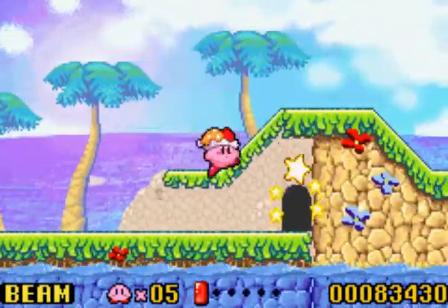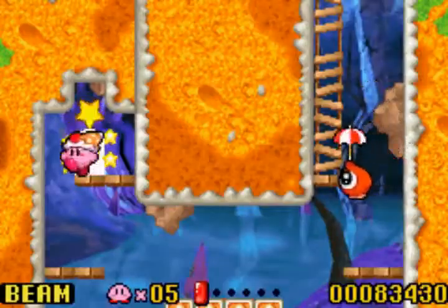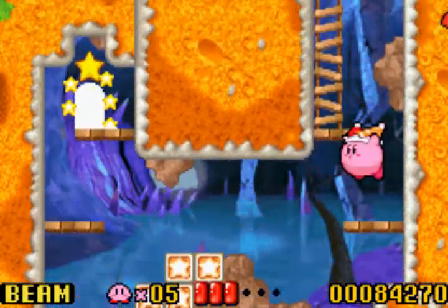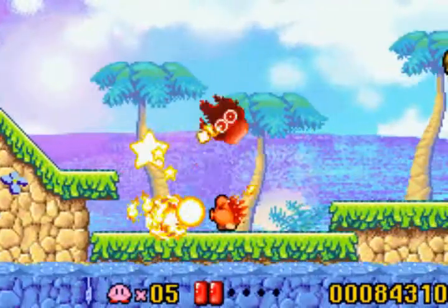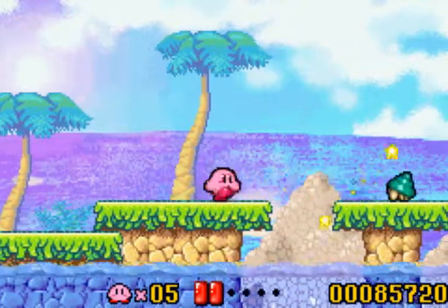Being this tropical island, there are obviously coconuts that explode and try to kill you. Because Kirby likes to do that. They like to have things explode. Is coconut a vegetable? I don't know if coconut is an actual vegetable or not, but apparently it is.